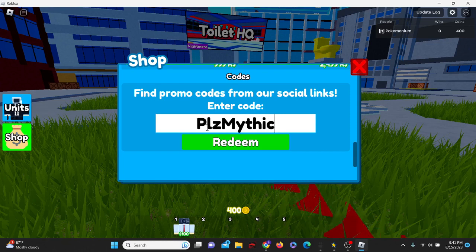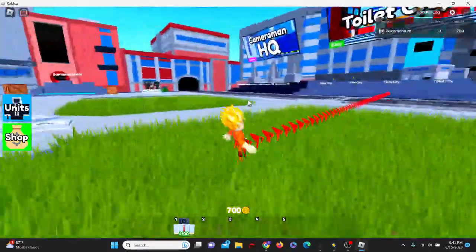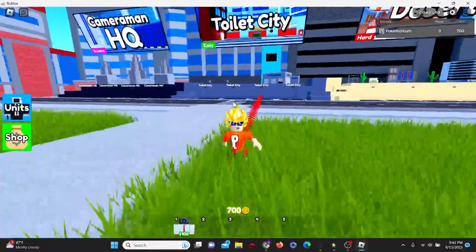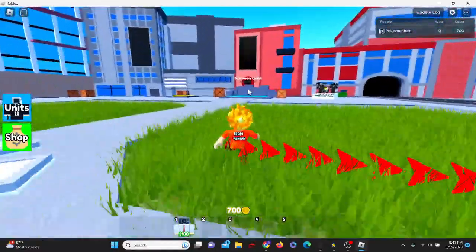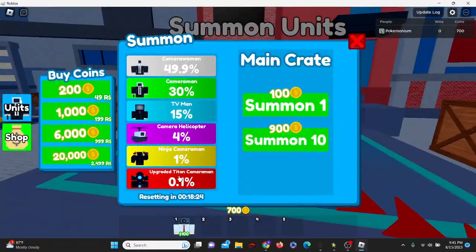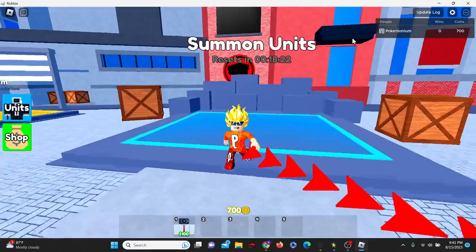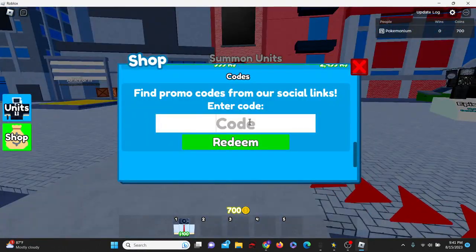Next up, 'PleaseMythic' — capital P and capital M. Please mythic, and this gives us 300 free coins. Happy mythic hunting! That just helps us get a mythic — I'm assuming they're rare. And this is where you summon units. Use that code because that was actually quite a lot of coins. Usually these codes don't give 300.